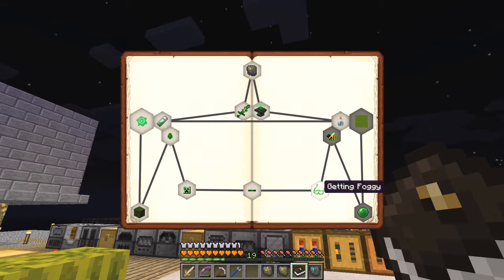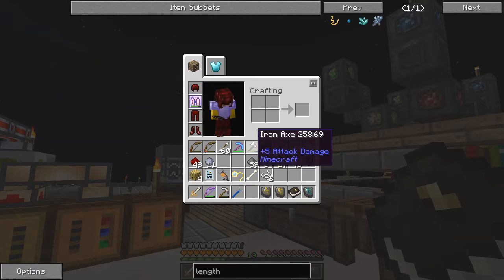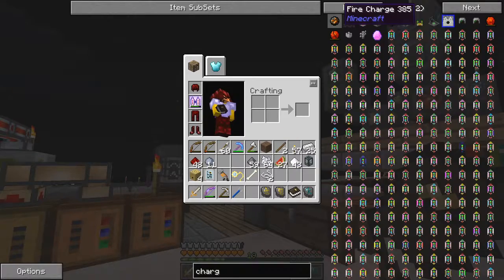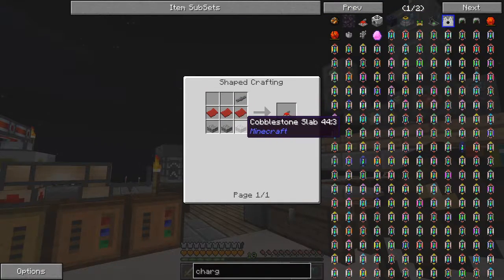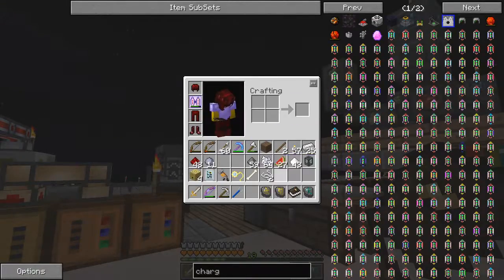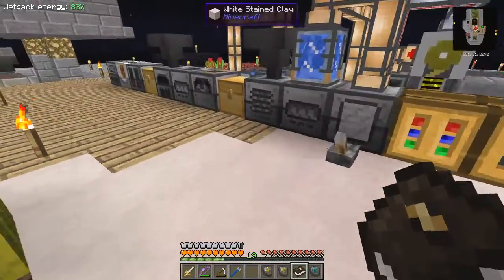The other thing we had to do - come back to the quest book - is, getting foggy, we had to make this charging station. So the charging station - let's have a look at the recipe for the charging station. This one: we need three plastics, three cobblestone slabs, and one pressure tube. Just in case - I don't think I have any cobblestone slabs.